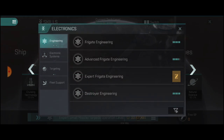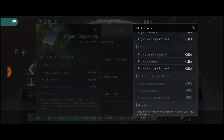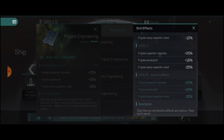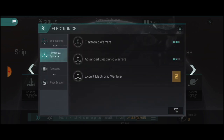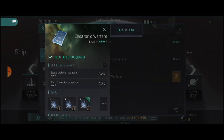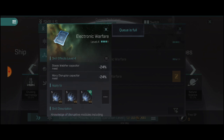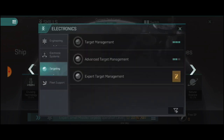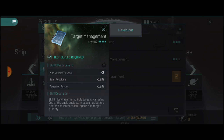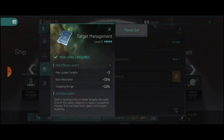Going to electronics, I would definitely do frigate engineering, because you need to increase the power grid slightly and it will keep your capacitor a little bit higher, so you won't run out of capacitor as fast. Electronic system is pretty big for a frigate — I would just get electronic warfare to 3 or 4 for now. This gives a negative to your capacitor need for stasis webifiers and warp disruptors, which we both have equipped right now. Targeting — you definitely need your targeting slightly higher; I would get this to at least 3, maybe 4.